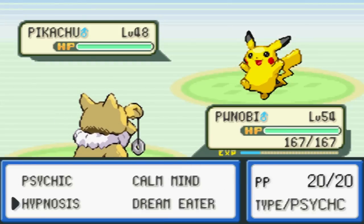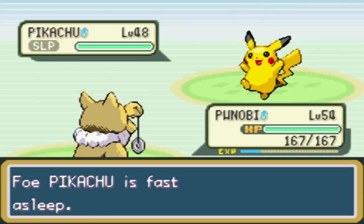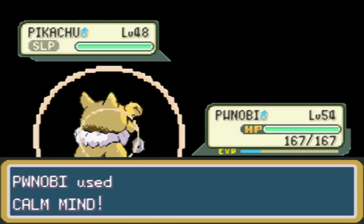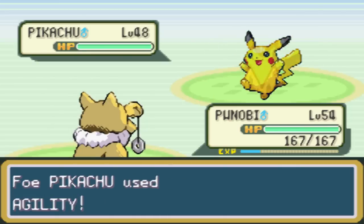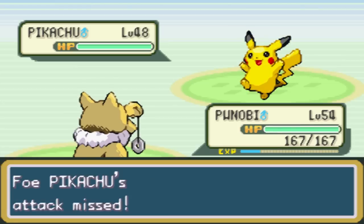I'm going to set up a Hypnosis on this thing, and then set up a Calm Mind in an attempt to sweep her entire team, because I don't feel like trying. Apparently we need a space free to go get that Togepi egg from that guy. First turn wake? You son of a jerk. Whatever, it doesn't really matter. I got one Calm Mind up. Now I can just kind of Psychic through the rest of this team.